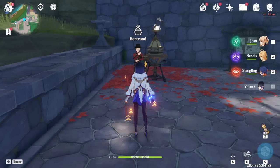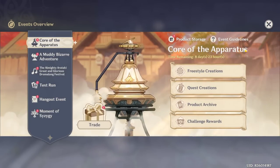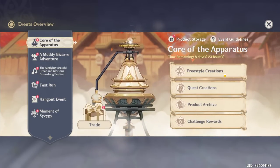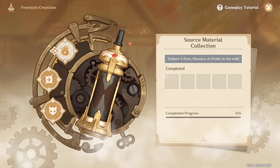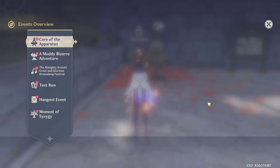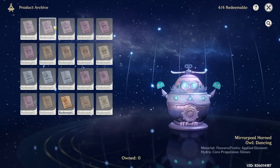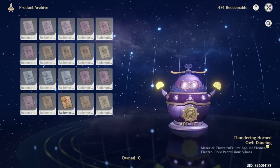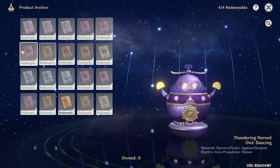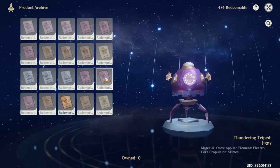Hey guys, Noxus here, and today is day four of the Core of the Apparatus event, and Freestyle Creations is finally available. So we can now craft our own robotic toy. To do that, we're going to check first our product archive, where we have our different robots and instructions on how to craft them.